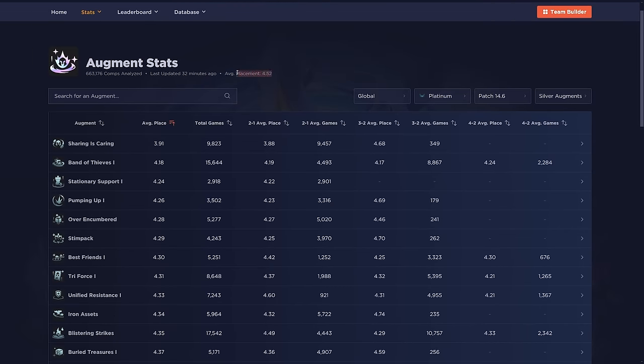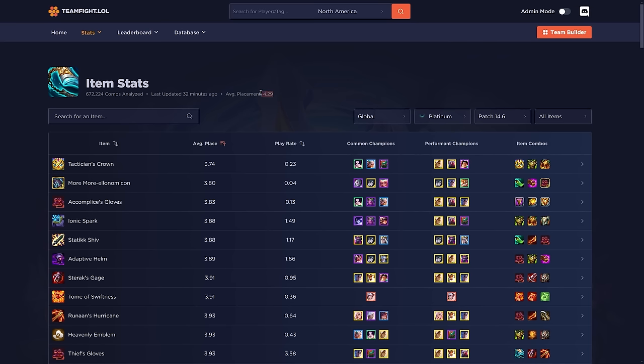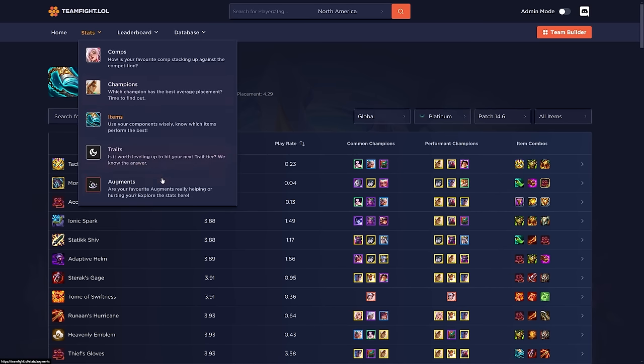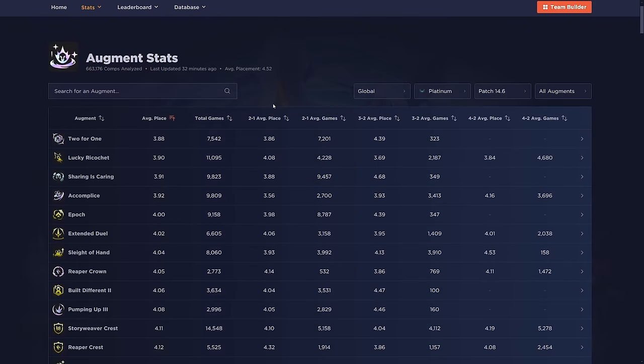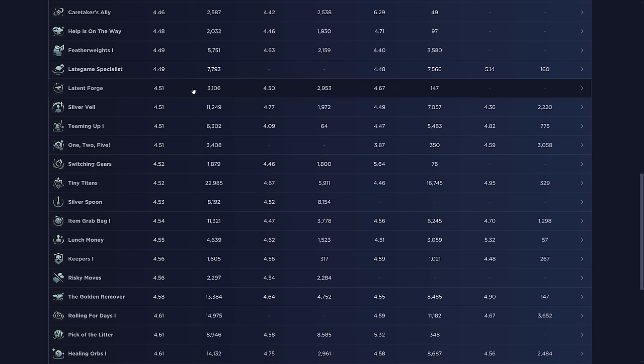Those are all the augments averaging 4.5 or above. One feature I like is the average placement marker on teamfight.lol — it changes a lot depending on what you're looking at. For example, when viewing item stats, the average placement is generally a bit lower because teams that place well often have more items, skewing the stats. It's a nice benchmark lacking on other data sites right now.